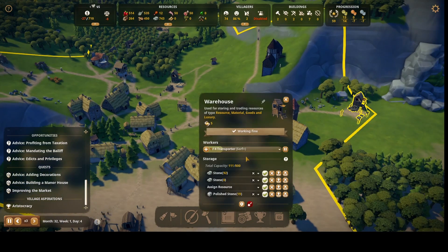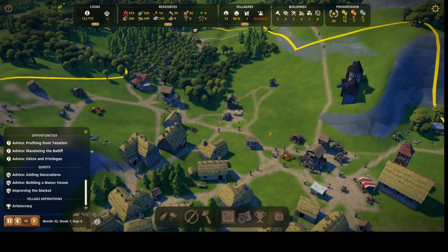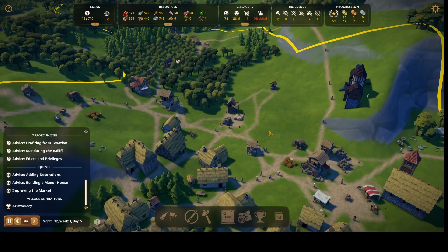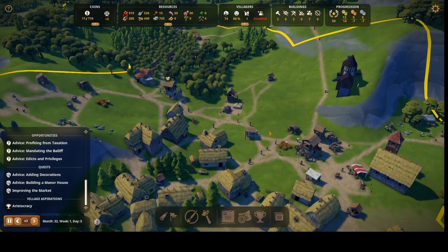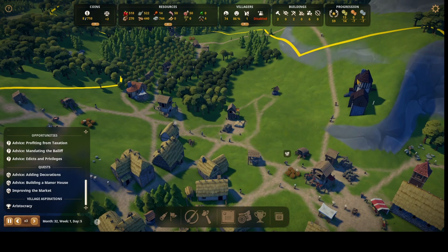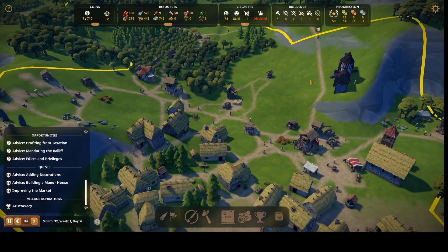Let me put in another person here. I'm not building anything in this area. I really don't want to put the sheep thing so close to my manor, but I could do the sheep over here — that should be far enough away, since sheep farms have a negative influence zone.